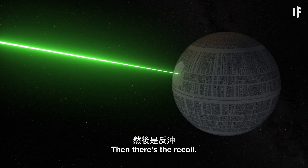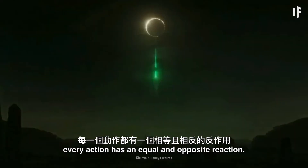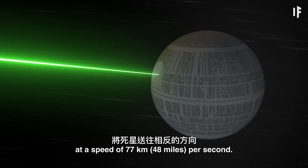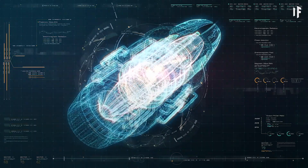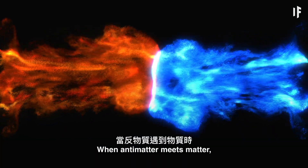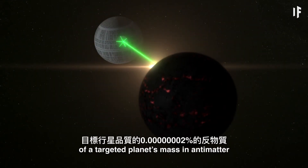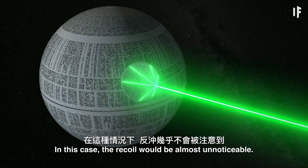Then there's the recoil. The third law of motion teaches us that every action has an equal and opposite reaction. That means if you packed a big enough punch to destroy a planet using the Sun's energy, it would send the Death Star in the opposite direction at a speed of 77 km per second. That's unless you had an antimatter device aboard. Antimatter is matter with its electrical charge reversed. When antimatter meets matter, the two destroy one another. You'd need only 0.000002% of a targeted planet's mass in antimatter to turn that planet into space debris — and the recoil would be almost unnoticeable.